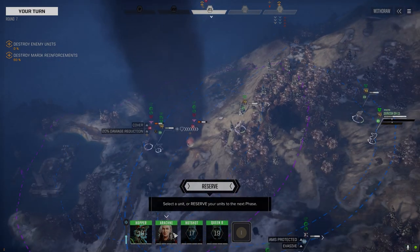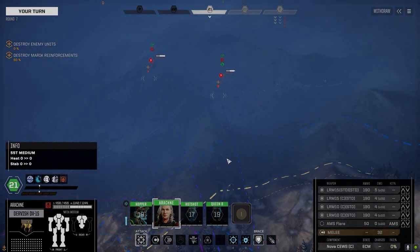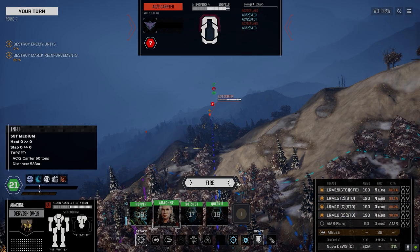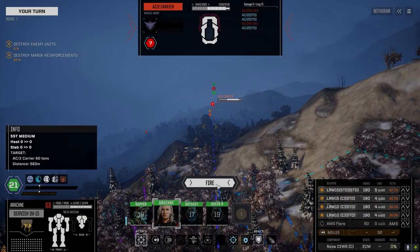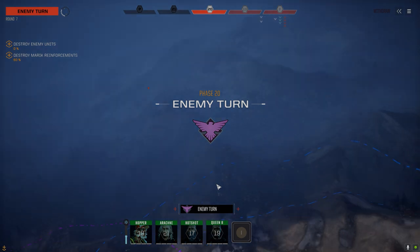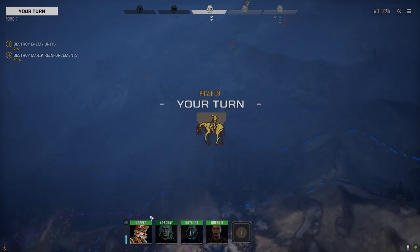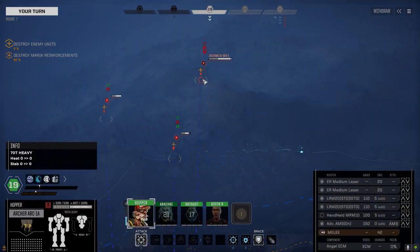Now those guys are worth it - the AC2 carrier. He'll go down to the Black Knight. Looking at the loadout: 32 armor, two flak and standard. This next guy has machine guns, ER PPC, Magnet and LM-20 Delta - that's a lot of armor but easier to manage. Going after that guy first. Closing the gap with Hopper. Is that a Bombard or Blackjack back there? Jagermech - interesting.